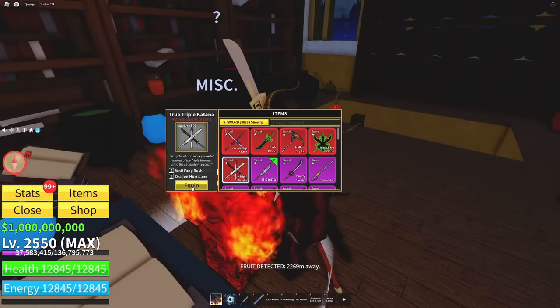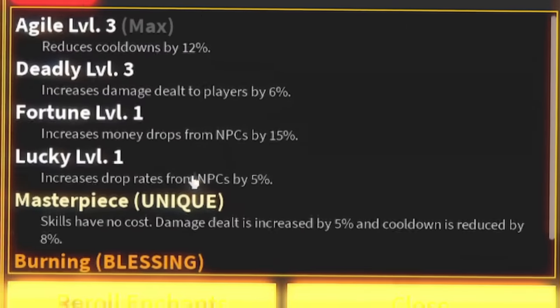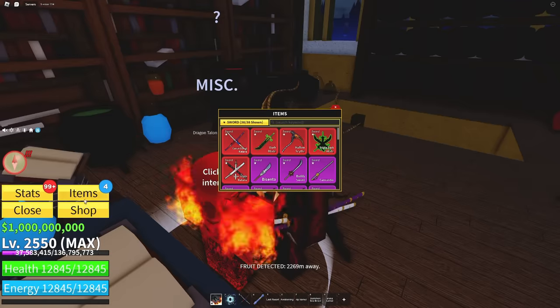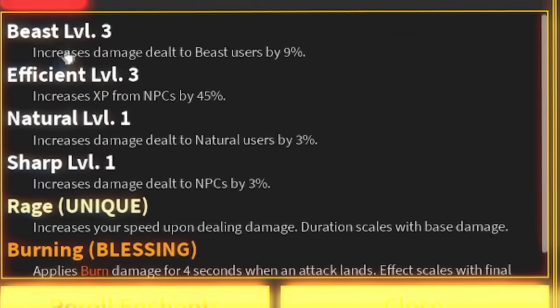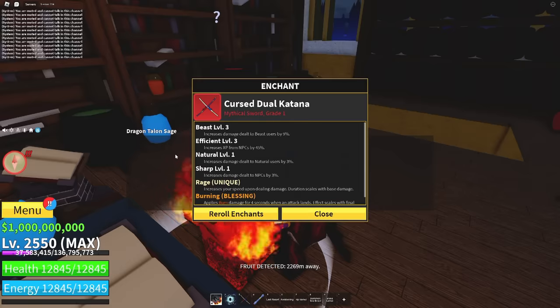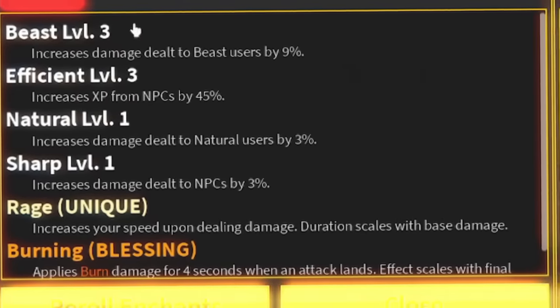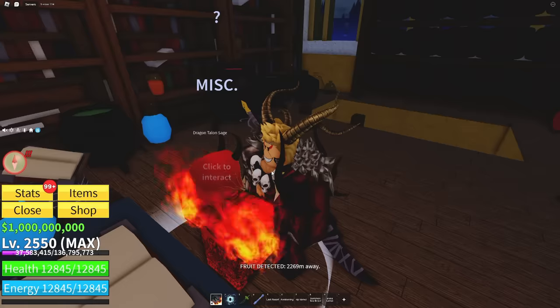Now moving on to the mythical swords - I already have enchants on some but we're rolling them to get something crazy. I main these weapons. For hollow siphon: burning, masterpiece, lucky fortune level three, deadly level three, and agility - that's really good, I'm happy with that. Next up, curse dual katana - beast level three, doing 9% more damage against beast users including dragon, plus rage and burning.